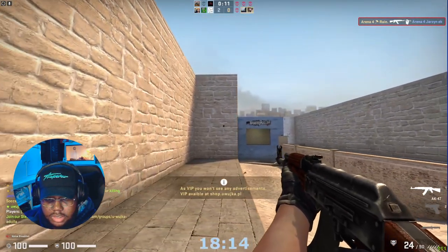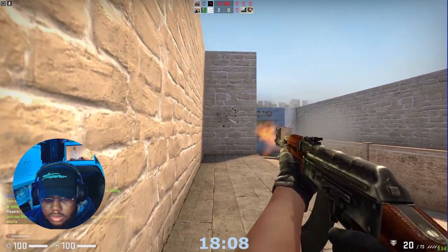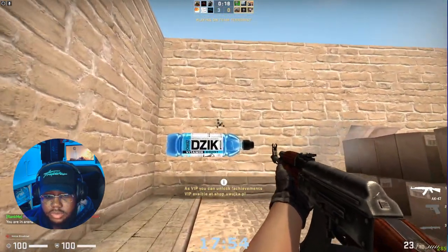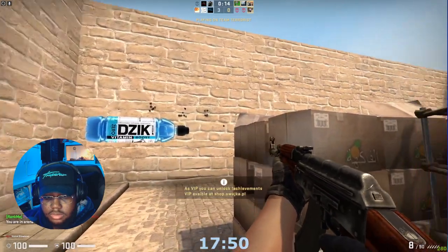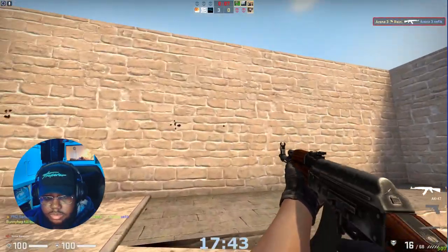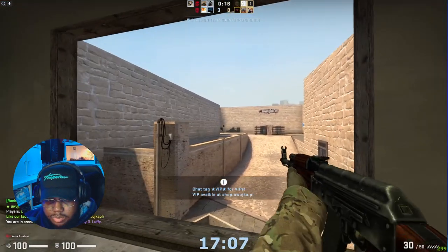Another thing is you're going to want to practice your spray. The spray is pulled down and then to the left a bit. If you practice small bursts, it's just pull down and that's quite accurate. The longer you spray, the less accurate you're going to be, so you don't want to spray for too long.